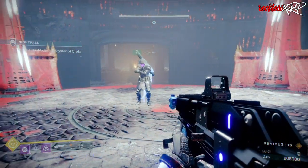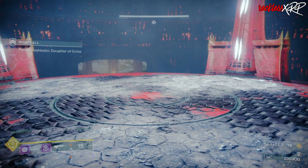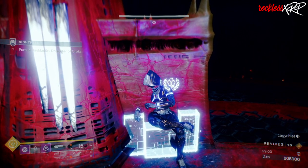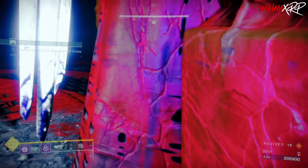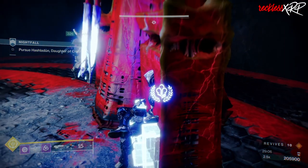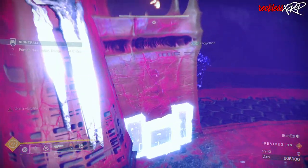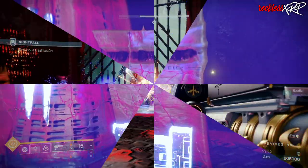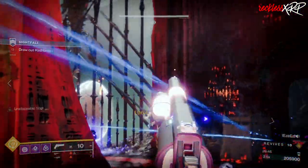In the next area you can cheese the elevator. You will need an emote that allows you to sit backwards — it has to be an emote like the Throne of Atheon, the Royal Alignment, or the Luxurious Toast emote. The Seat of Power emote will not work with this cheese because that emote makes you lean forward, and you actually want to lean back into the pillar.